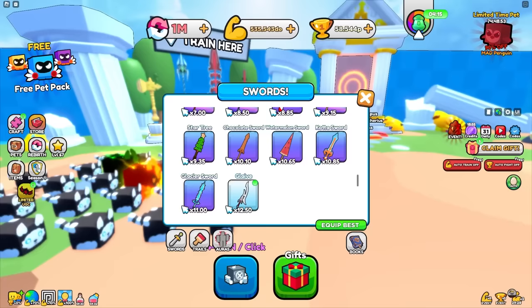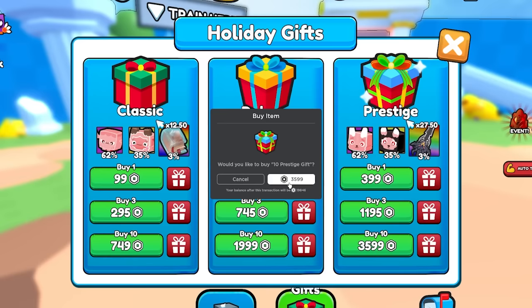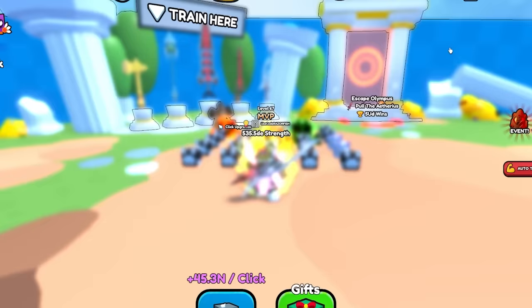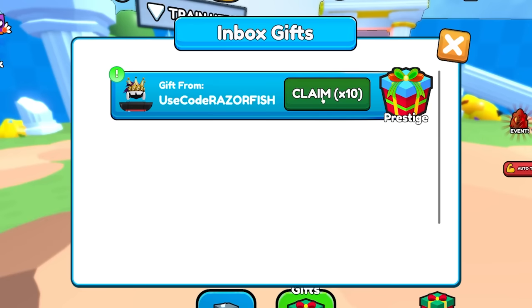I have the extra book slot but I don't even have another book yet, so I need to get books from gifts. I can buy 10 prestige gifts for 3600 Robux — there's a three percent chance to get the sword. Please first try... and yes, I just received it! I gifted it to myself — let's go!